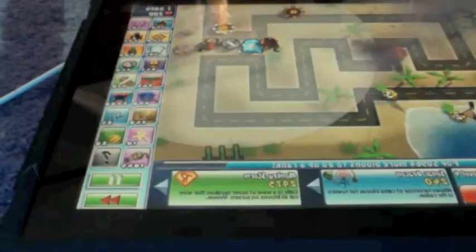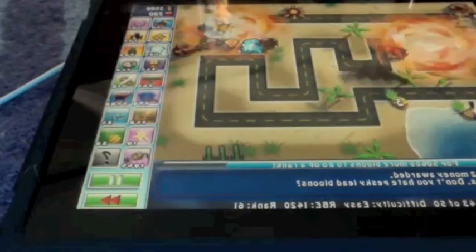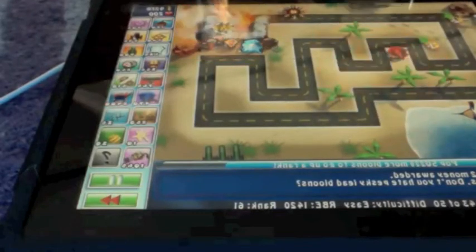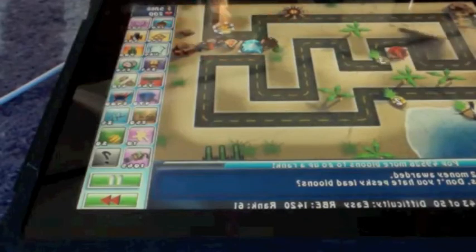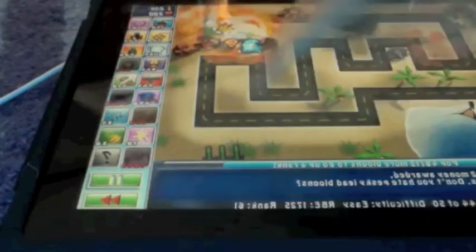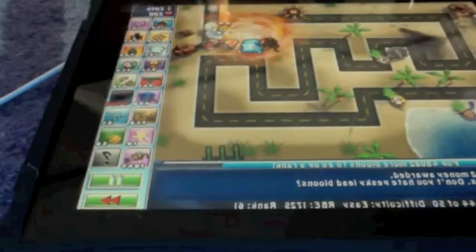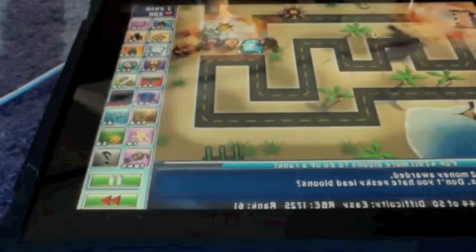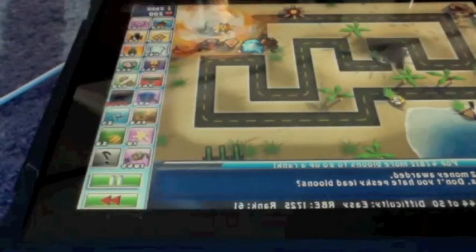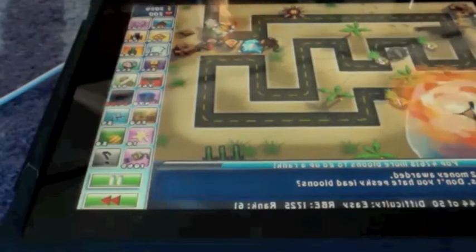I'm going to get the fourth upgrade, which is the monkey storm — that's really good and it doesn't cost that much. The next upgrade after that is called the tempest tornado, which can affect up to 120 balloons at once. I also now have a monkey wizard, which can affect so many balloons, which is really awesome.